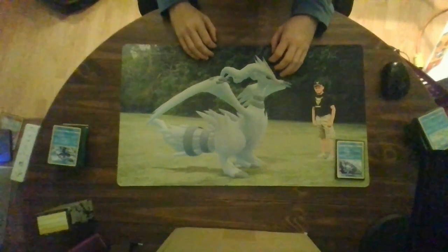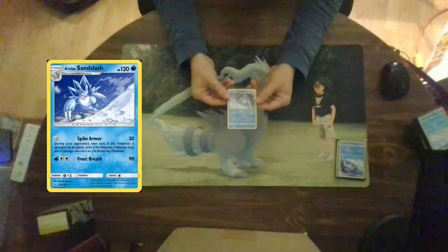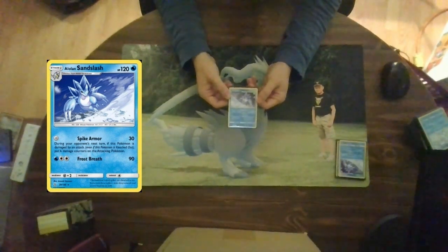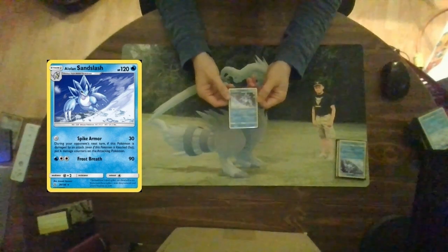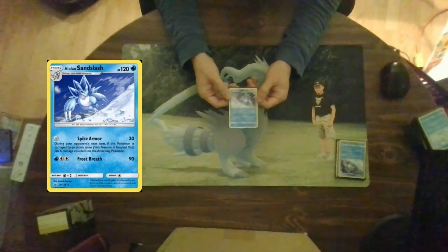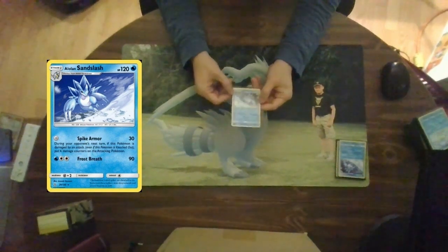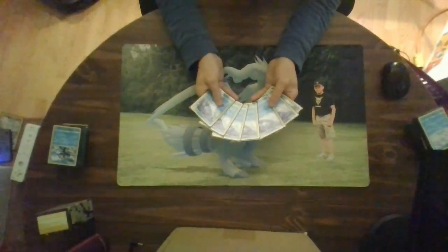The next Pokemon teams up with Druddigon and his ability: it is Alolan Sandslash, a stage one with 120 hit points. For zero energies, Spike Armor does 30 damage, and during your opponent's next turn if this Pokemon is damaged — even if it's knocked out — you place six damage counters on your opponent's active. For three energies (water and two colorless), Frost Breath does 90 damage. Basically: if you hit me, you're going to get hit back harder than ever. I run seven of these in my cube.